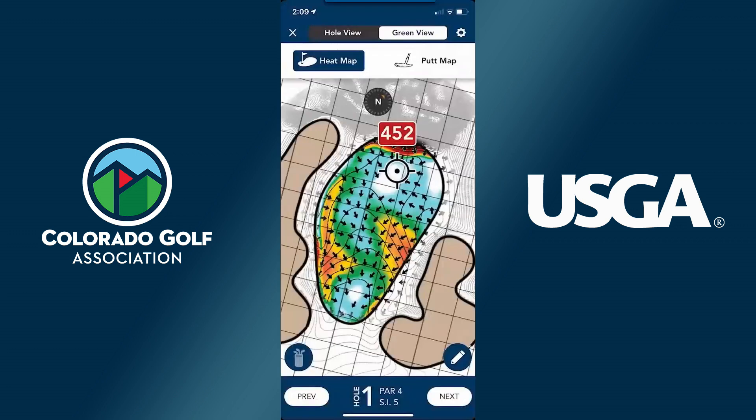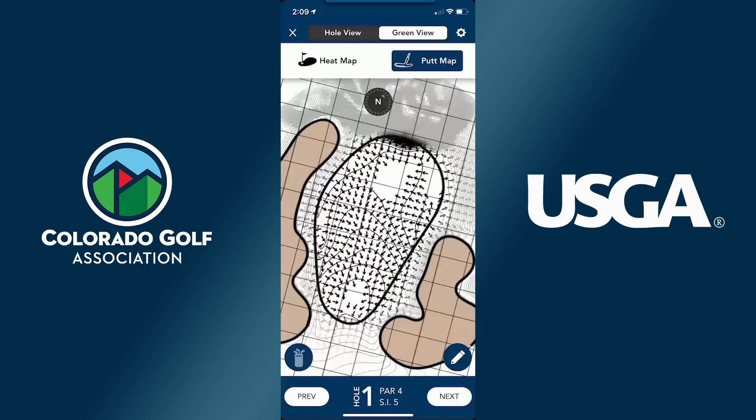If I click on this green view tab, you'll see there's an approach shot heat map which shows the contours of the green. If your ball landed in a certain spot you can see where the green funnels to or where it might trickle down to. As well as a putt break map, which is similar to the approach shot heat map but more specifically shows the tools you see players using in green reading books — the arrows showing how a putt would be expected to break based on the map.